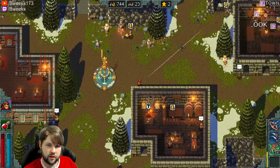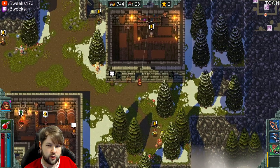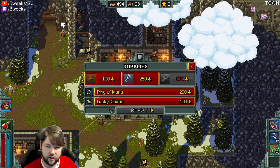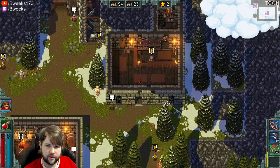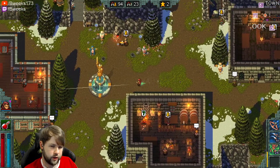That's like one kind of cheeky strategy you could use. If you're really strapped for gold and you want some better items, you can do that. Alright — broadsword, lucky charm, ring of mana. We'll buy what we can. We can only buy two things so ring of mana doesn't happen. So I'll show you kind of what I would set up for a normal run.